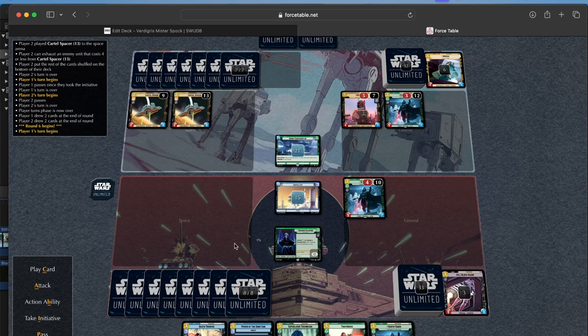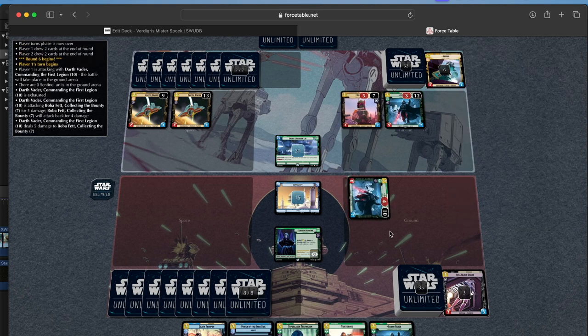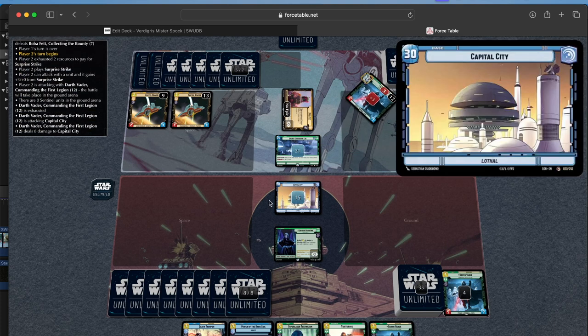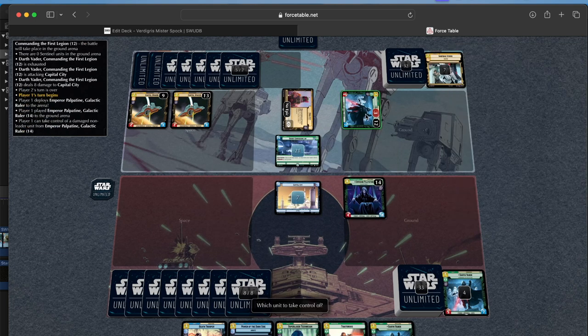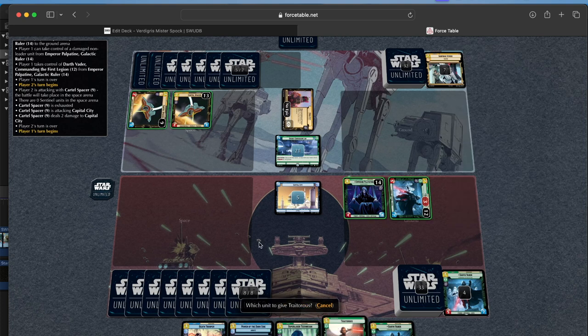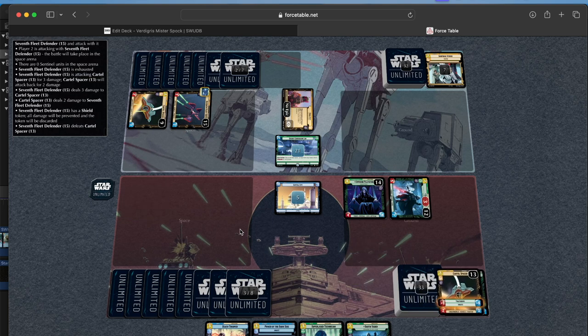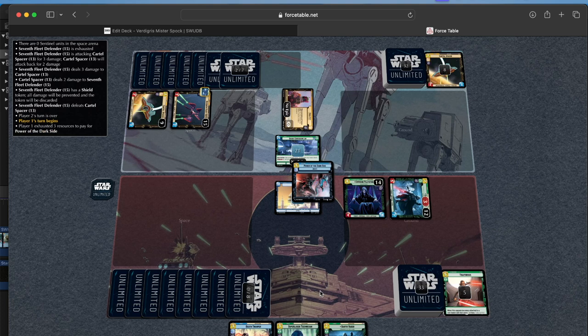I'm going to make a weird play — I'm going to kill off that Boba and steal their Vader, basically. If he doesn't attack with Vader on this round that would be very good, but he looks like he might attack. We're going to bring in Palpatine, and we're not going to let him attack with that other Cartel Spacer. We don't want him to take that much more damage, so we'll play Power of the Dark Side.